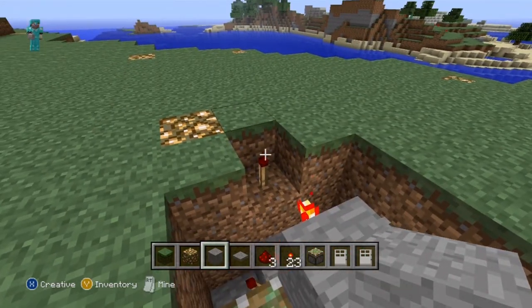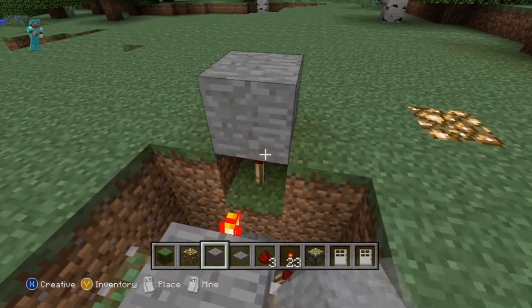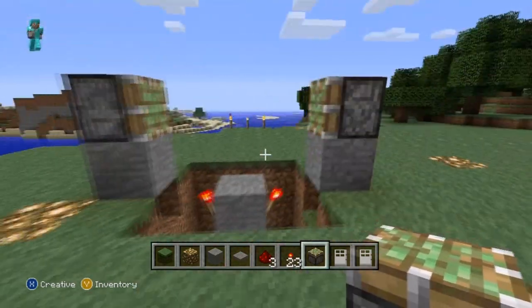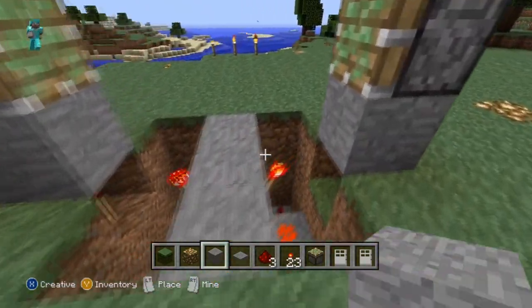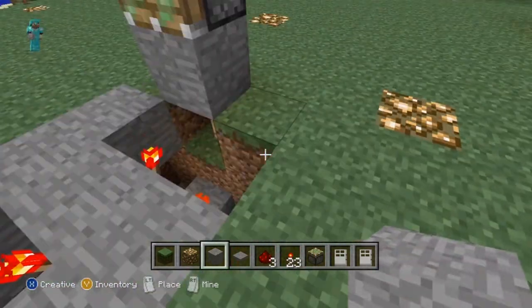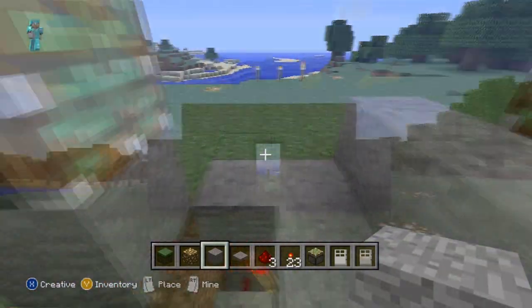And then we are going to take another block and place it on top of the unlit redstone torches like that, and place a piston on top of those like so. Now all we have to do is fill it in and make it look like it belongs in the environment we're in. I'm going to shape mine like a doorway — you can shape yours like whatever you're feeling.